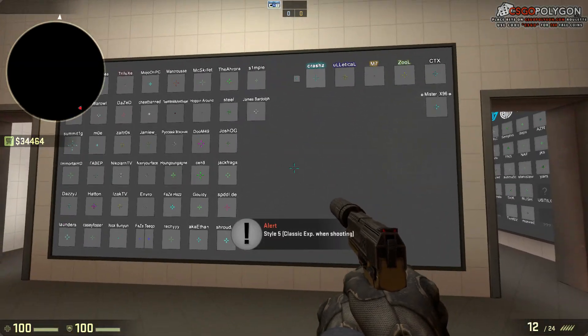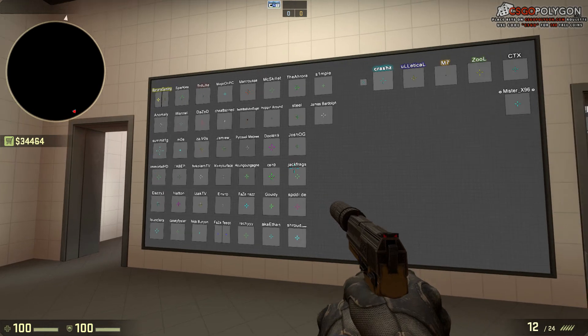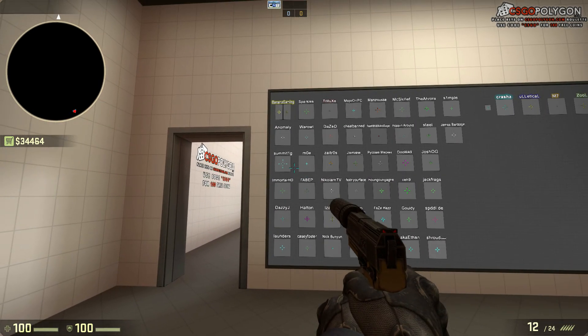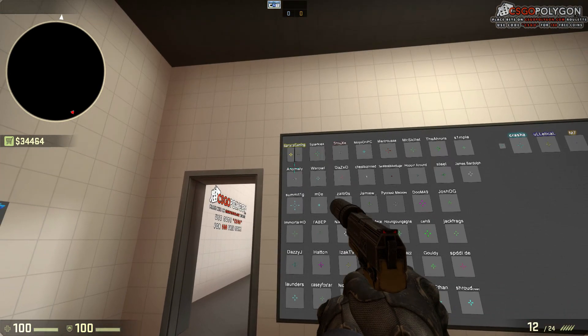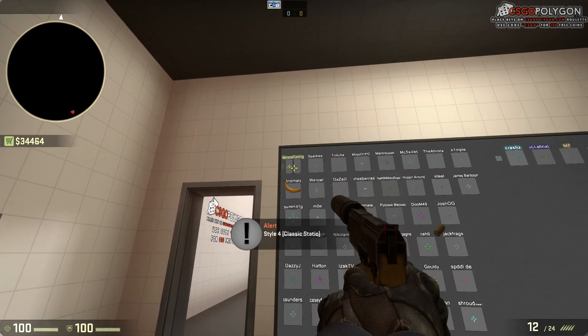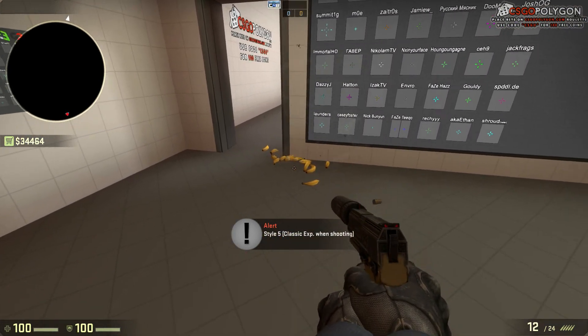This one is Crash's crosshair — he's the guy who made this map, which is a really nice map to change your crosshair in. It's really easy; you don't have to use the console for anything. And then there's the Banana Gaming one.